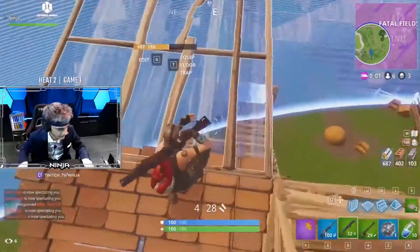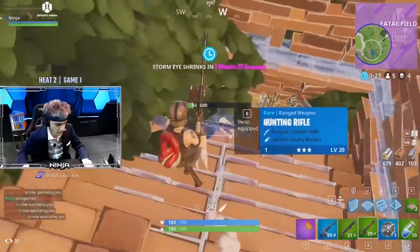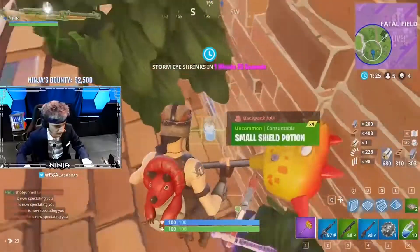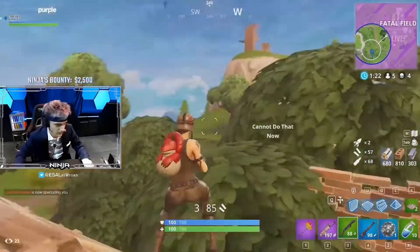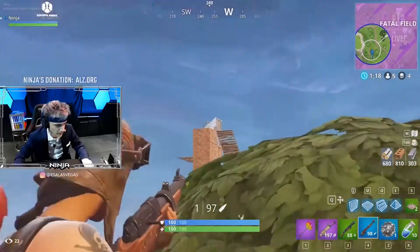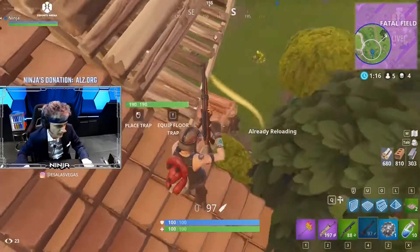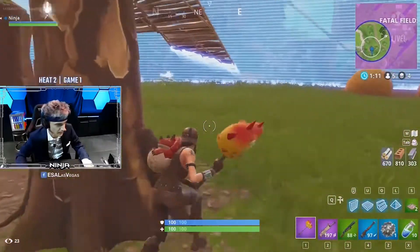His builds are looking much cleaner — back-to-back kills. Ninja is looking warmed up now folks and I think the crowd is seeing it. There's a scar — he's got the ammo and the kills he needs. Ninja sees two players fighting at the top of the mountain. His build looked so much better right there. Big plays!